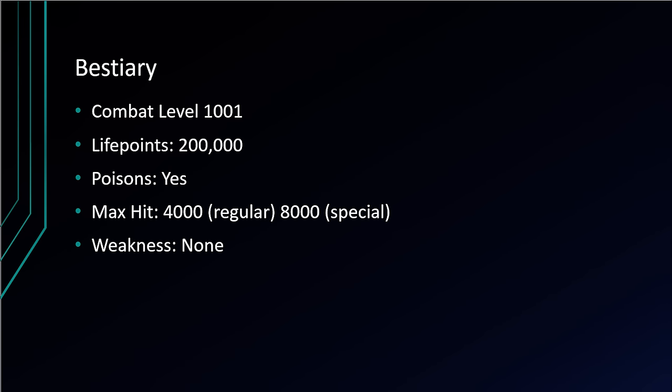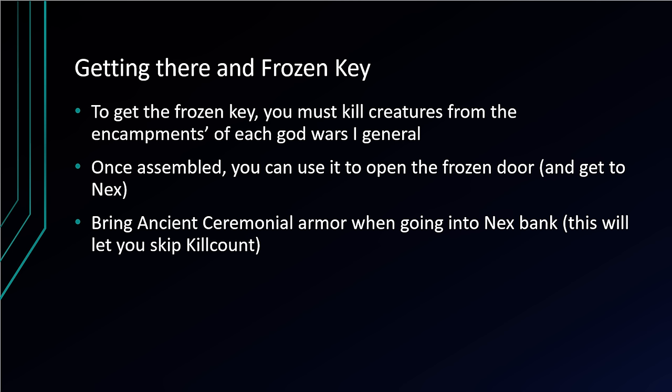Nex has a combat level of 1001, has 200,000 life points, is poisonous, has a max hit of 4,000 with a regular attack and over 8,000 with a special attack, and is weak to nothing. Despite having no weakness, when you make an instance at Nex, the first kill Nex will always be praying against magic, so you will not be able to use magic — which is why we're going to be using ranged.